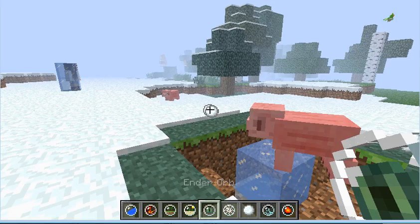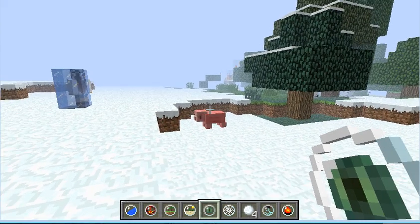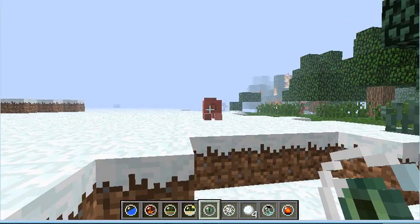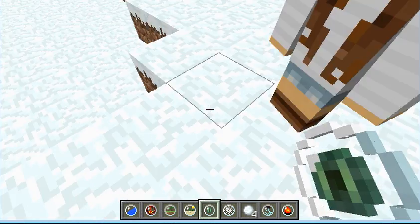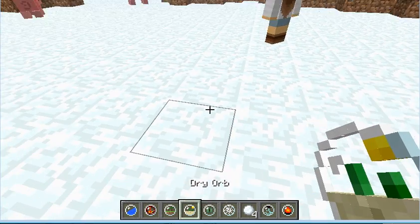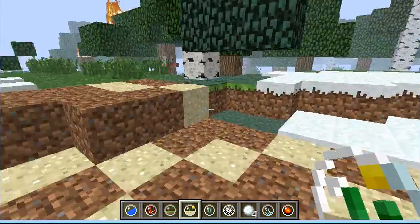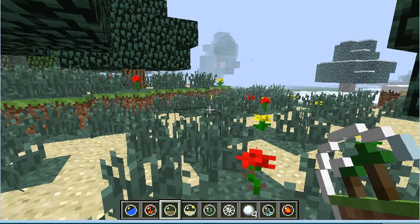Next is the ender orb. I'll right-click on that pig. I froze that mob. Now I right-click — I'm not sure what just happened there. Next, we have the dry orb. Right-click, and yeah, this is what it did. If we go over near the trees and right-click with this, trees are wiped out. Now, next we have the nature orb — right-click and it spawns all that growth.